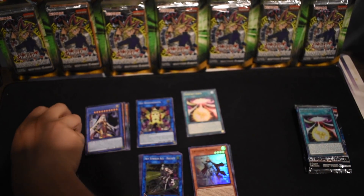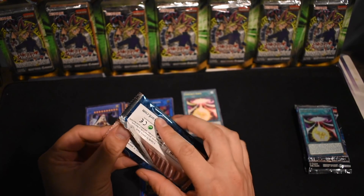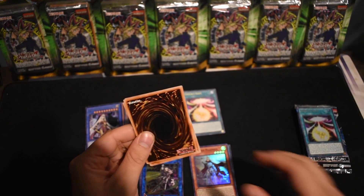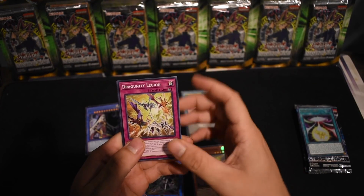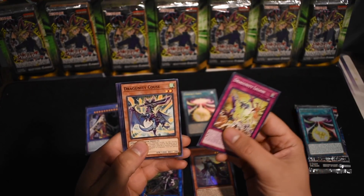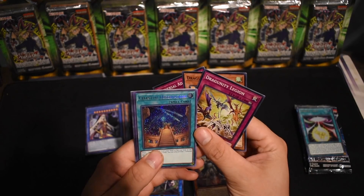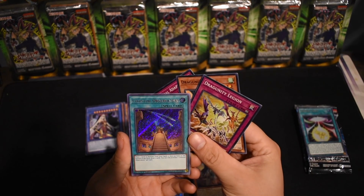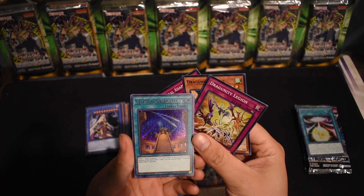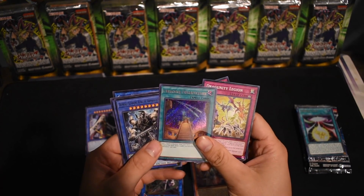Now here we go guys — we are jumping into the last pack of Cybernetic Horizon. As my boy Cybernite says, can we end on holo? We're going to end on holo but hopefully maybe it's an ultra. Dragonity Legion, Dragonity Corse, Universal Adapter, and we have a Secret Rare — Celestial Observatory! Place one Level 6 monster from your hand or face-up on the field to the bottom of the deck, draw two cards. You can activate one Celestial Observatory once per turn.